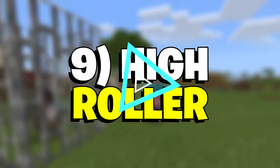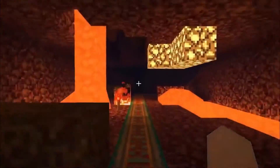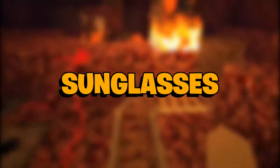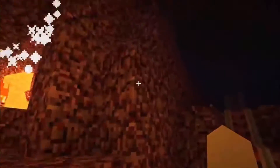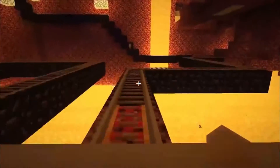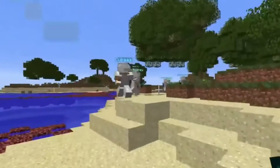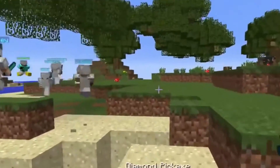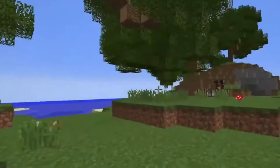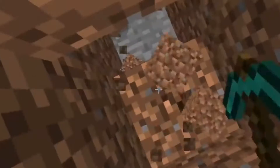Number 9: High Roller. This amusing Minecraft skin represents a duck who has all sorts of jewelry and valuables equipped. The fully black outfit with sunglasses looks like something a hip-hop artist would wear, and players can even catch a glimpse of the duck's eyes if they observe the skin from a certain angle. Number 8: Chad. This skin is based on the popular Chad meme, which showcases a man in the prime of his physical build. Just like the meme, the player model is gray and has an expression of toughness and masculinity on his face.